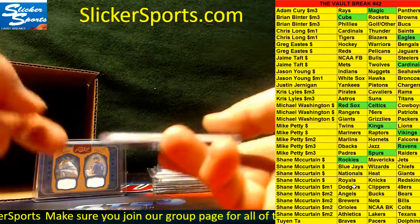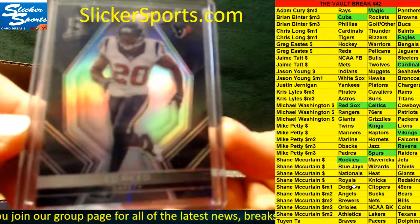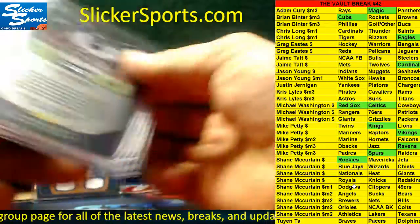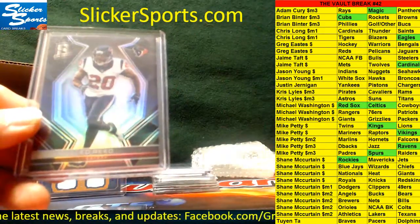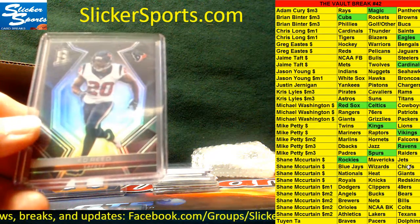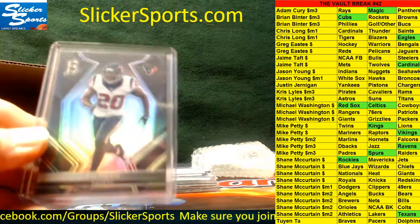Next up, Spectra base — looks like it's going to be out of 99 — going out to the Texans: Ed Reed. Yep, 30 out of 99 for the Texans. Texans are Shane McCurtain, who had the Rockies earlier.